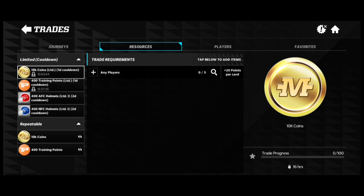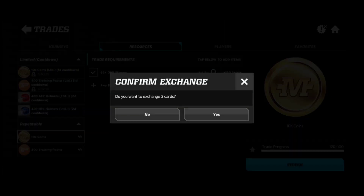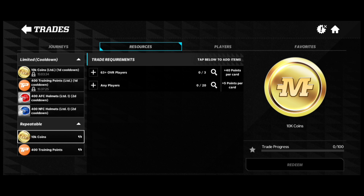In your Resources, you get 10k for trading in any five silver players, though this one does have a cooldown unfortunately. But look — another 10k: all I needed was three 63-plus overall players and I get 10k right there. You can do 20 of any players or three 63-plus overall players, which is pretty nice.